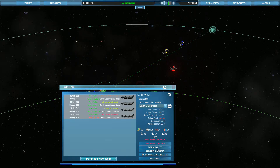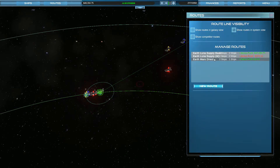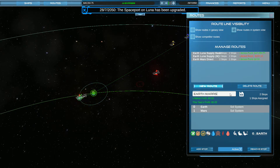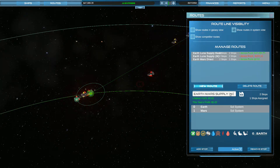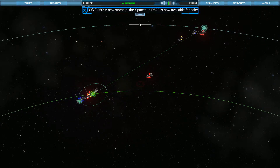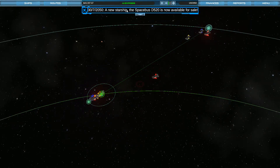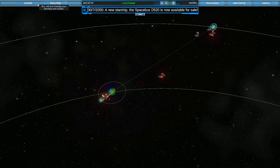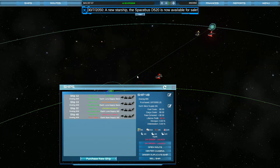That ship's going to launch in 11 more days. We'll go ahead and throw it on the Earth Mars direct route. I want the route name to be different though — Earth Mars Supply M for machinery, because it's going to be a focus on machinery there.